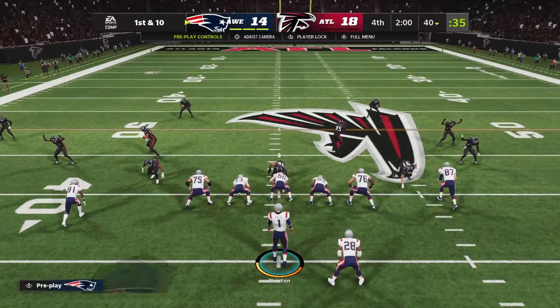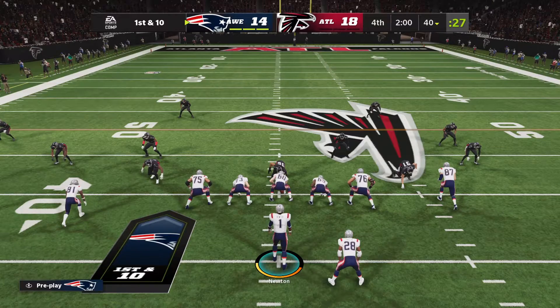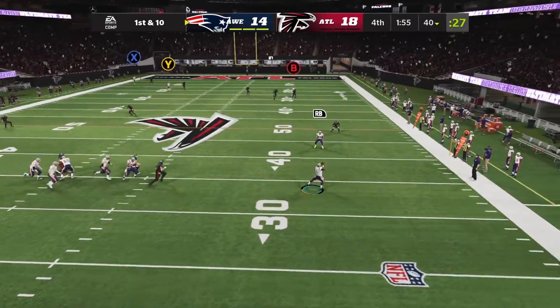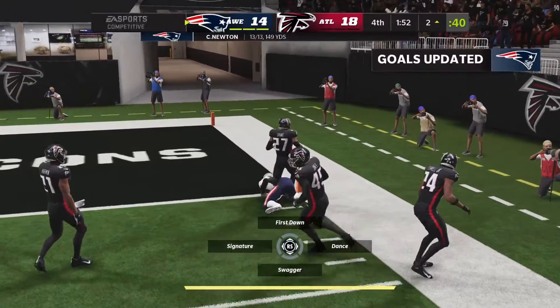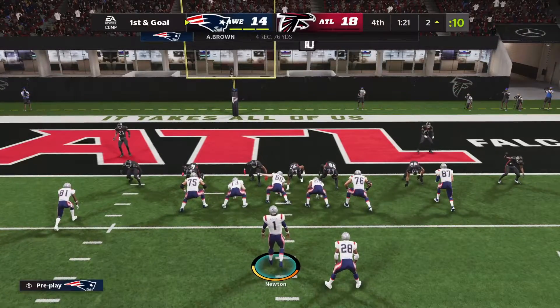The offense is getting set — first and ten. They'll try the air now with Newton. Escaping the pressure right, he's going deep for Brown. He's got a man that's caught inside the 10, and oh, so close as he takes it all the way to the two-yard line.